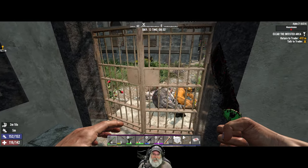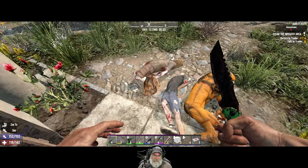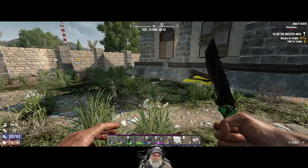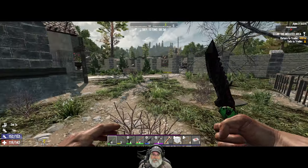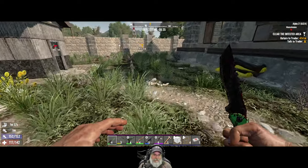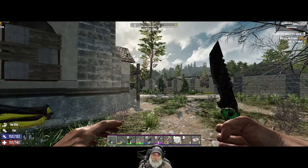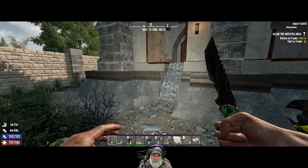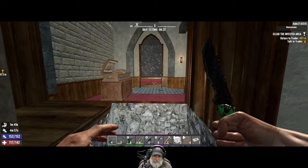My wife just called me to run outside and help her and my dad move some stuff in that we had out by the curb after our weekend yard sale, because a big storm's coming in. If you hear thunderclaps in the background it's a real life storm - another Seven Days to Die storm!